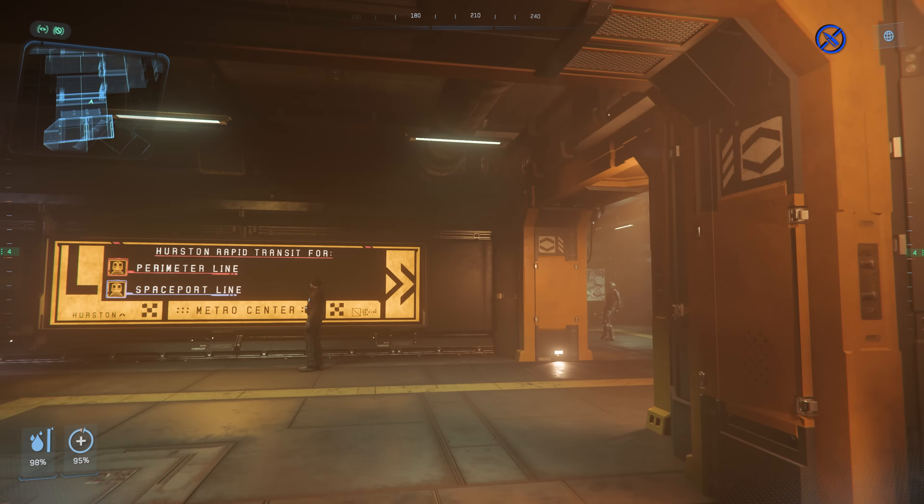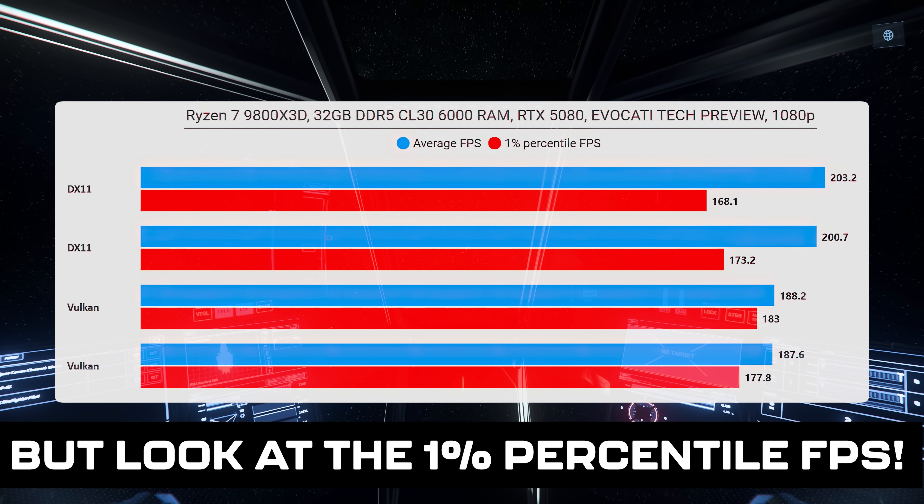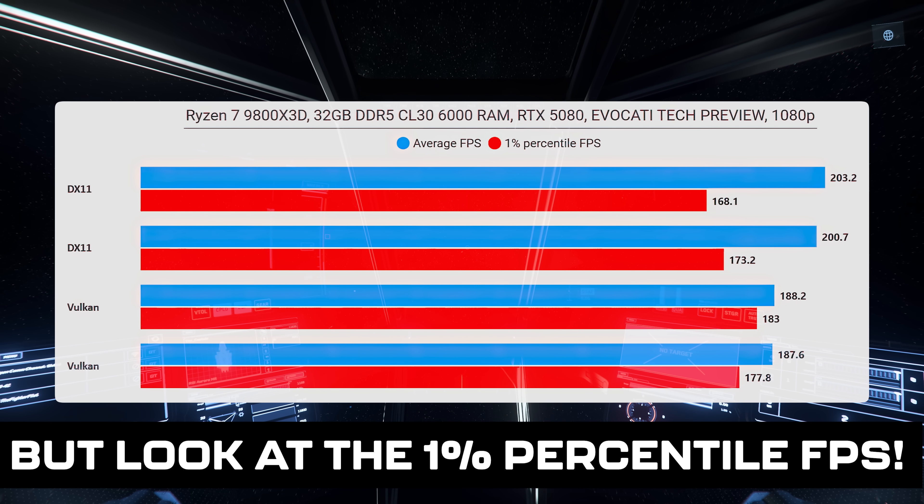Well, my main plan was to test Vulkan but that didn't go very well. This was a very rough Evocati patch — server error after server error, it was rough. It was almost impossible to do any real testing. My plan was to run around Lorville as I normally do with Vulkan and then DX11, but it quickly became clear that just wasn't going to work. I did manage some testing sitting in space in my Aurora, and from the four tests I managed, it actually looked like DX11 was faster than Vulkan — but let's not worry too much about that at this stage. In the future, when things are more stable, we should be able to do some proper testing. But like I said, Vulkan wasn't actually the most interesting thing on show.